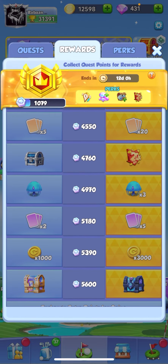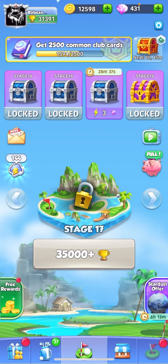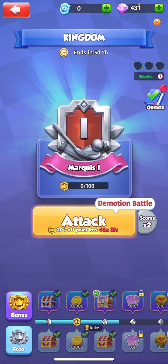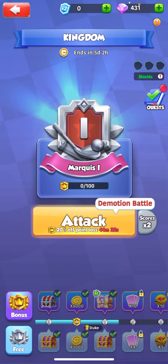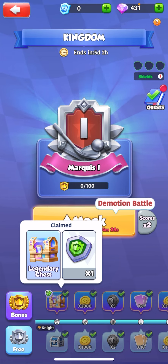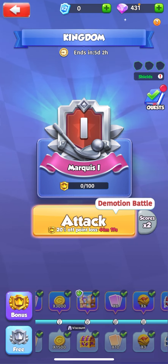There's 20% off on certain shop items — I forget which exactly. But the only other thing I would suggest putting money into would be the kingdom, because your very first chest that you'll get will be a legendary. It'll be $14.99, and the first one will be the legendary.